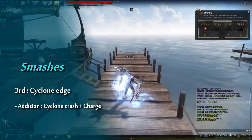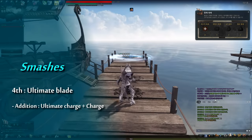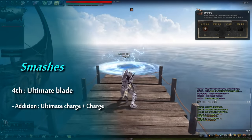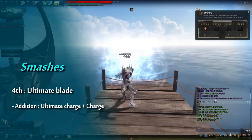You can keep charging until your Air stamina is exhausted, but the damage increase is applied to the smash only one time. If you don't want to charge, just click the R button twice. But if you want to charge, hold your second R, and don't forget all charge attacks need C rank of each smash skill.